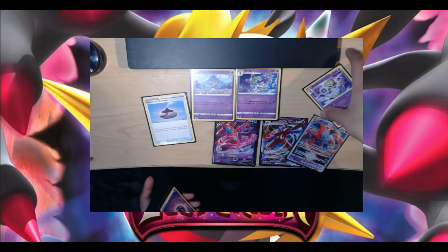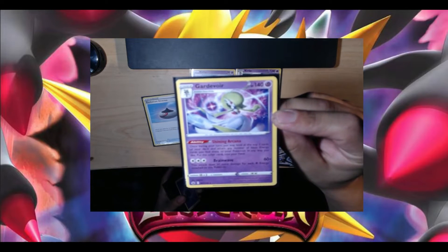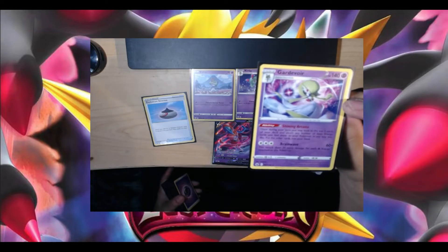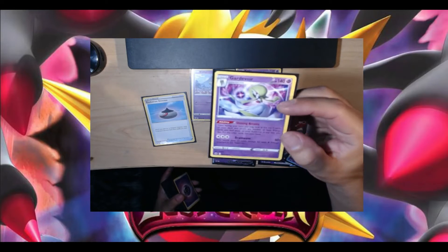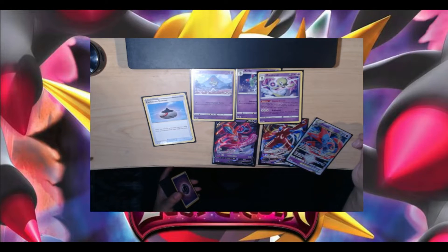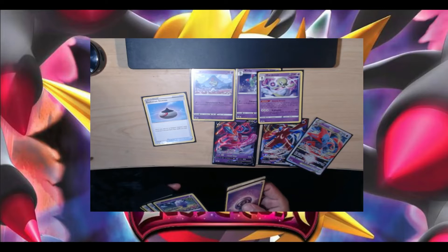Shining Arcana has an ability where you draw two cards, and if any of them are energy you get to apply them to any Pokemon any way you want — amazing, and it doesn't end your turn. Any other cards that aren't energies get added to your hand. It has 140 hit points. Brainwave does 60 damage plus an extra 30 for each psychic attack done to it. If you go through the evolution line, by the time you get there that would be a good backup strategy — let's say you don't pull your Deoxys, you have Brainwave there just knocking things out.